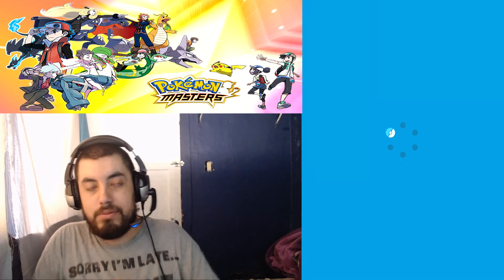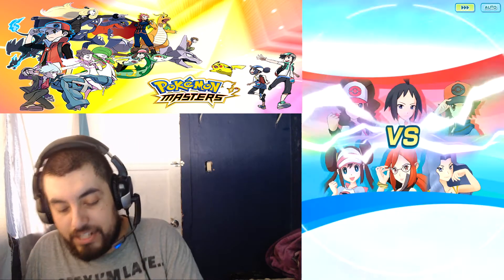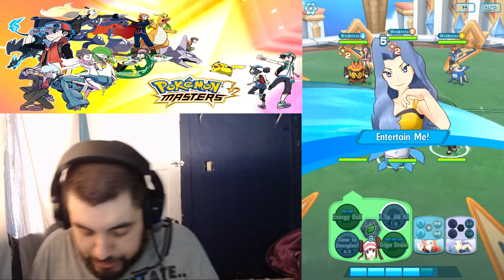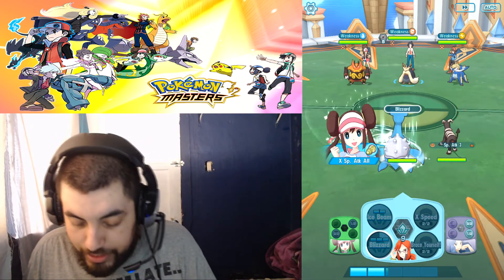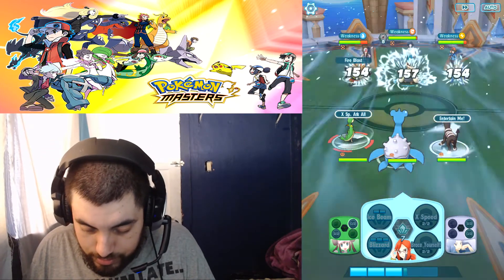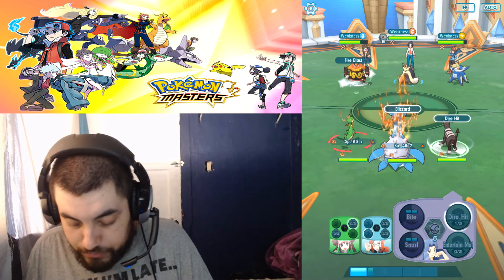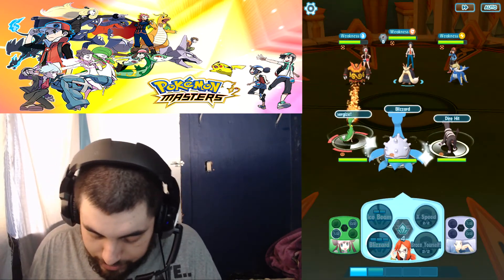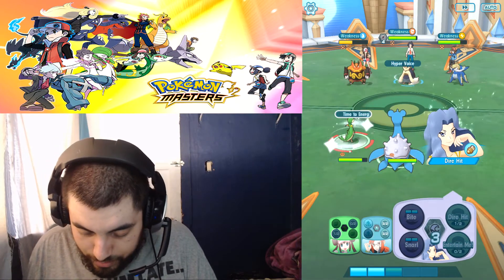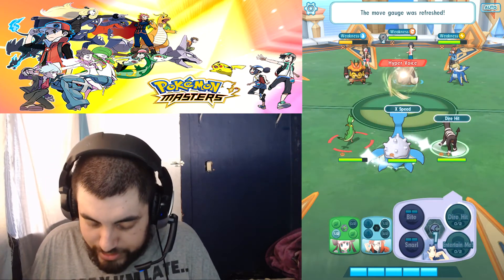To get Mega Houndoom powered up as fast as possible, I'm going to go through support items quickly. I'll activate as many Dire Hits and Special Attack boosts as I can. I'll let Lapras start getting the hits in. I want to start boosting and activate Dire Hits before I Mega Evolve — I'll use different X items too.